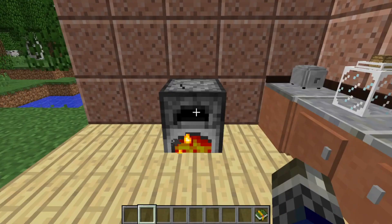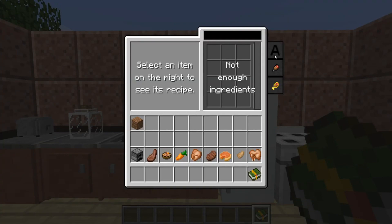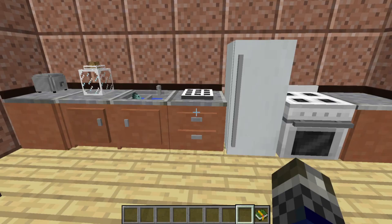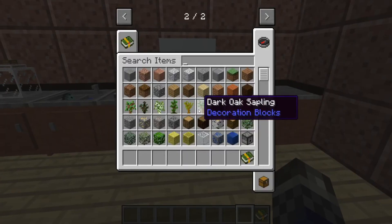Each component unlocks new abilities at the player's fingertips, and there are many new blocks that let you have a semi-realistic kitchen in Minecraft. The mod has support for many popular mods such as Harvest Craft. It's a nice little mod to simulate what a kitchen would really be like in Minecraft and to make your home just a little bit more homely.